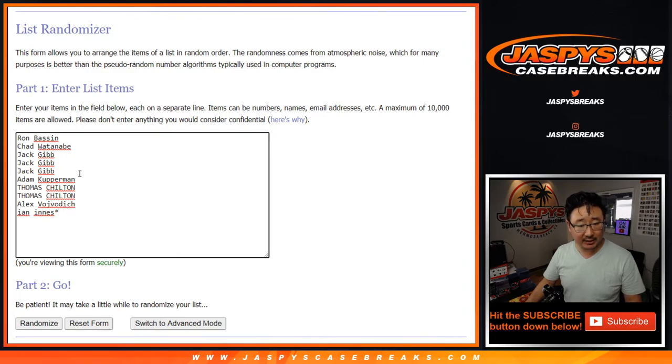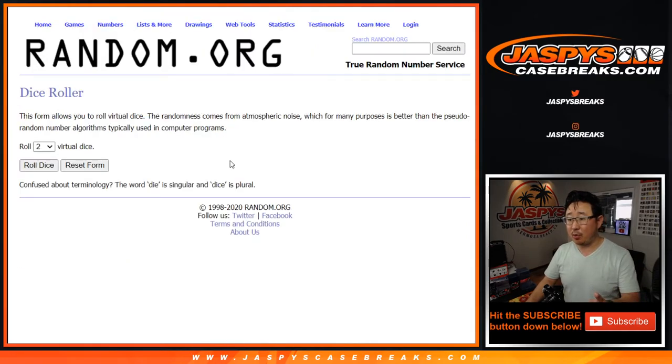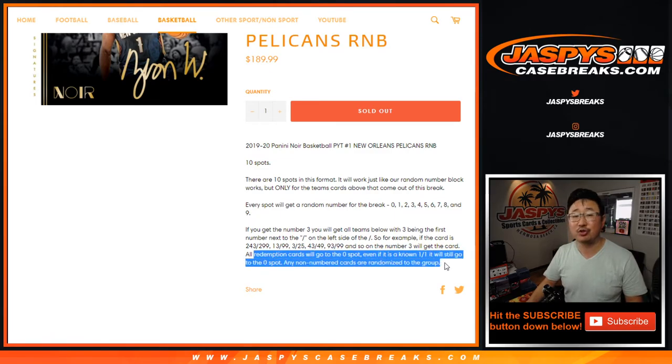People understand how this works. And there are redemptions right there. Very good point, Glowbug — he's asking are Zion Autos live in this? I don't know. I think Jason Jaspi was saying that the sneaker Zions are redemptions, but Zion Autos might be live or maybe a combination of both. I think Sean also mentioned that Zions are redemptions. Autographs are redemptions too? Ross has seen redemptions, so maybe redemptions. Remember, very important: all redemption cards will go to the zero spot even if it's a known one-of-one redemption. It'll still go to zero.